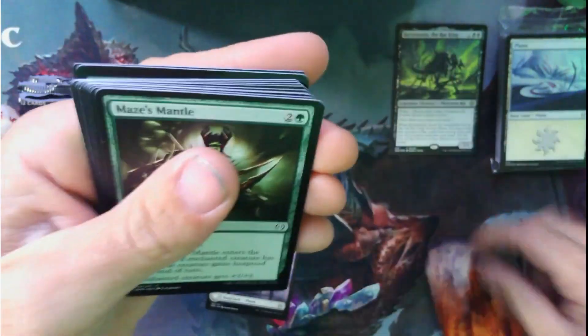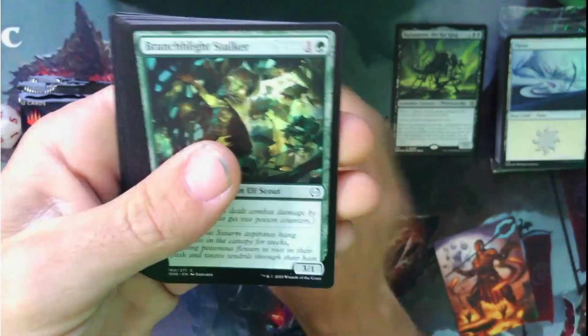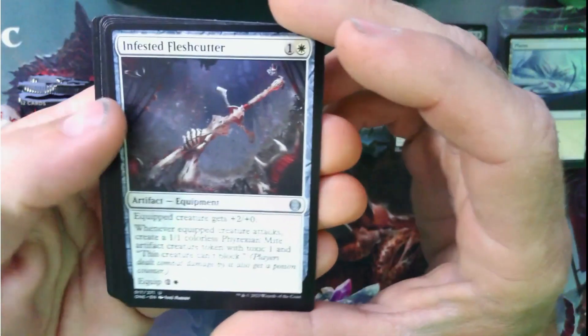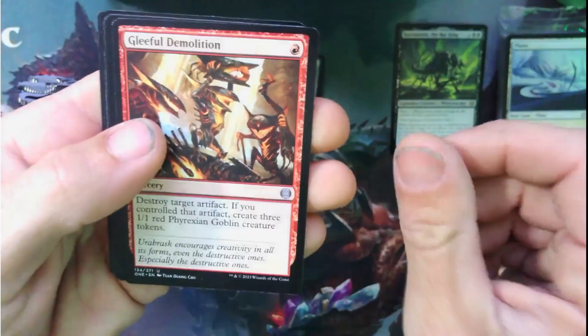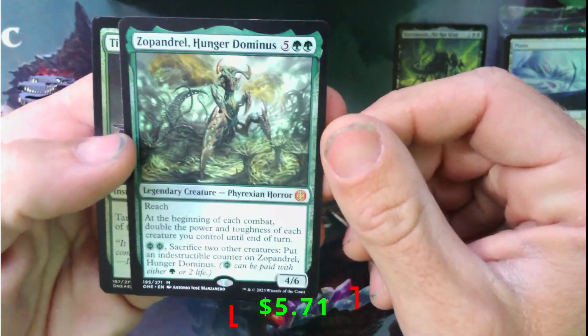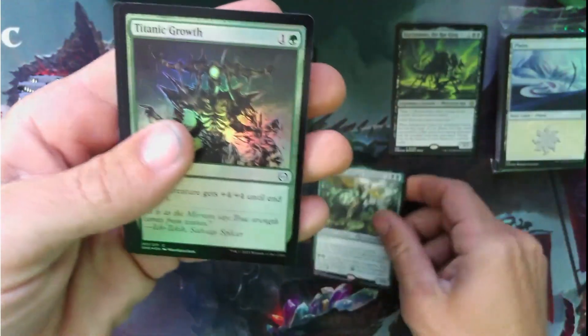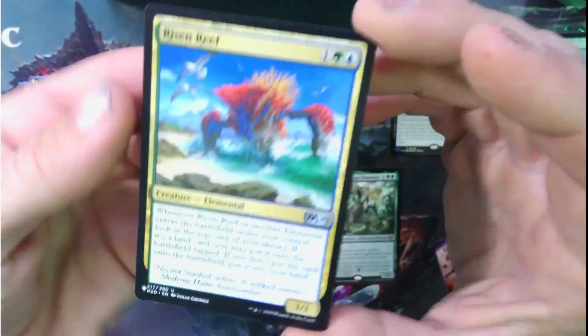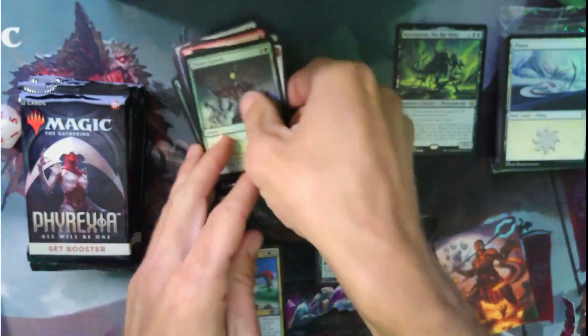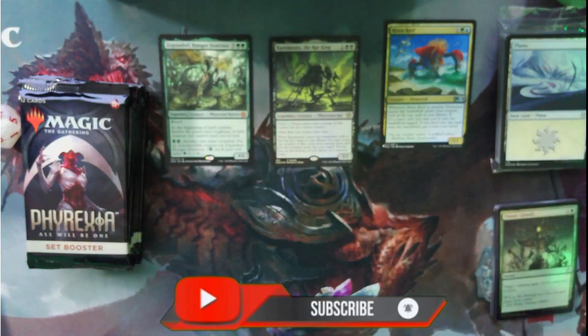Let's go through pack one. We've got Mace's Mantle, Mace's Mantle, Frenchwood Stalker, Carnivorous Canopy, Thirsting Roots, Dune Mover, Infested Flesh Cutter, Swooping Lick Out, Leafful Demolition, Sawblade Scamp. Zothandral — Hunger Dominus for the mythic! Titanic Growth in the foil, and a Bite off the bat with a list pull — Rise and Reef from M20.